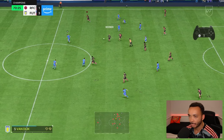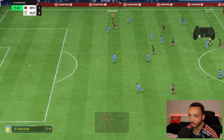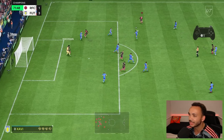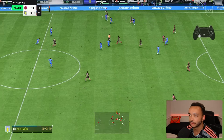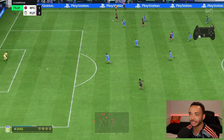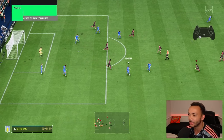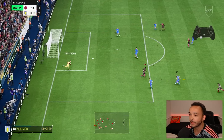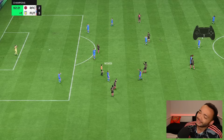We win it back — go on Marcus, Van Dijk's coming across. We've gone that way — no, we're going the other way. Bukaio — oh, how has Ter Stegen saved that? Rashford — wow, he's quick, really quick. Saka, I'm scared to pass it to him this time. Oh my word, how is that not a goal? Saka should have had four or five goals this game. He's got one — and a loss.